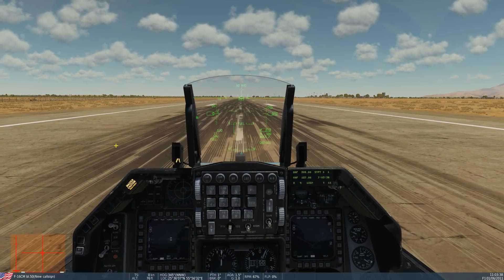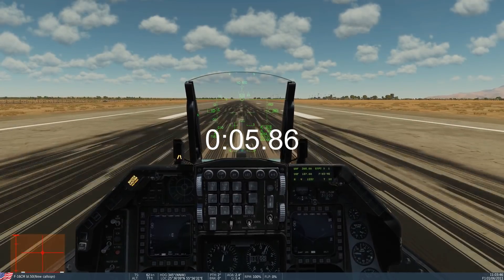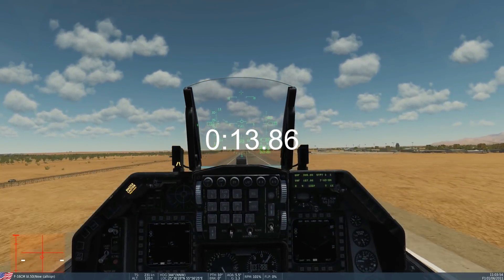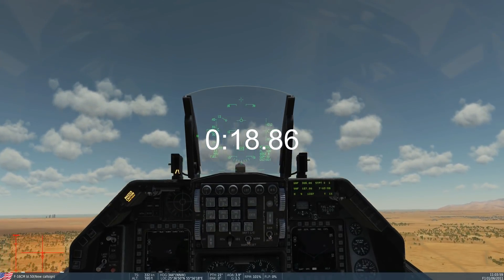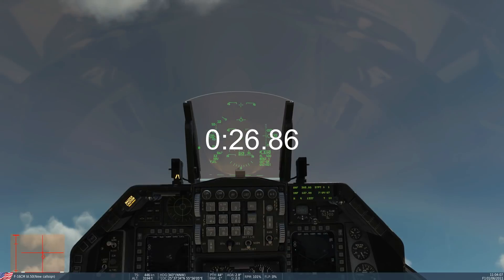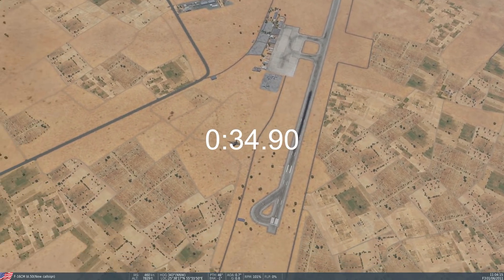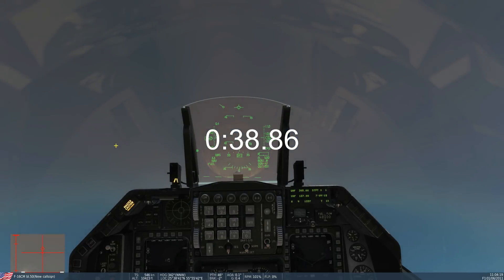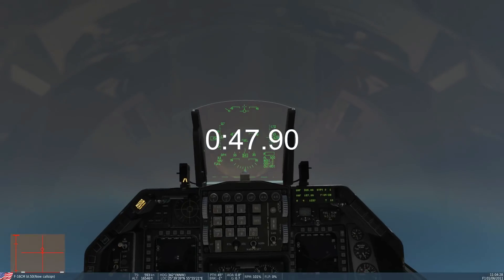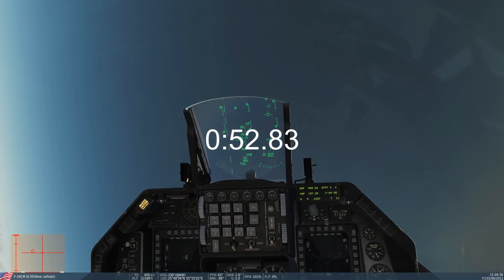Let's go do the F-16 - same gig, 3, 2, 1, go. Rotate - keep the alpha low - and up we go. That's it, done already. Very good, right - let's go and do the fast climbs.